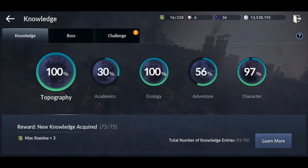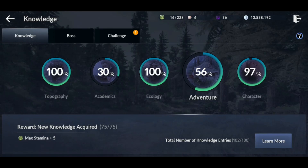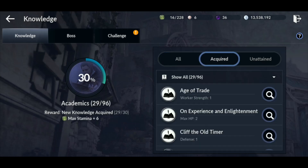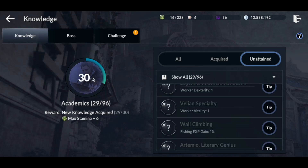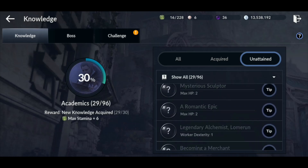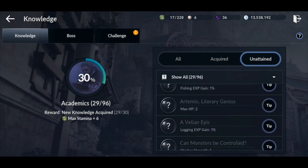You can do it while you're requesting, while you complete the story. But if you ever happen to finish the game and you just want to go back and get everything, you can click on whichever one you want, then 'learn more,' and it opens up like a tip window. It gives you the option of clicking on all of the ones you've acquired and the ones you haven't attained yet, and it shows you what each one will give you if you unlock that knowledge. Most of it is HP, workers, fishing, and worker strength and stuff like that.